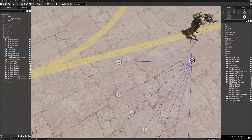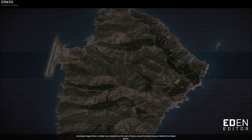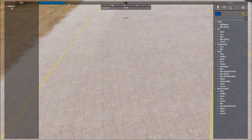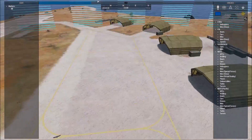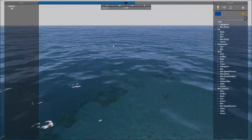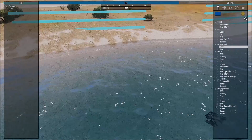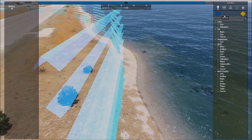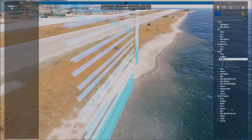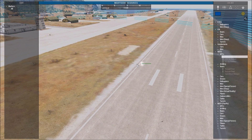Everything looks good. I think we're done here. Just gonna start the scenario. As you can see, I get points here. And you can also see I can't move outside this ring. And I can only use the BluFor faction. I made it so I can use Empty too, I'm not sure why. I cannot place a unit outside the editing area, and I can place it inside, but it costs too much because I messed up the prices.